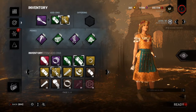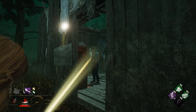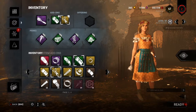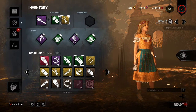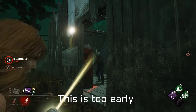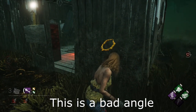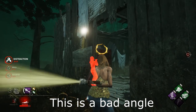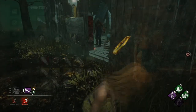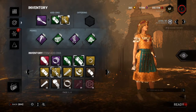Locker blinds are another technique. On certain tiles, if a teammate gets pulled from a locker, another player nearby can blind the killer, causing them to drop the person from the locker, who can then get back in and repeat the cycle. The timing is totally different from a pickup save, so you have to learn it. If you get the angle and timing right repeatedly, you can literally waste the killer's entire time — they can't grab from the locker or chase, it's a bad situation for them.